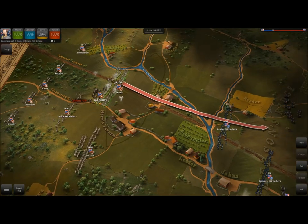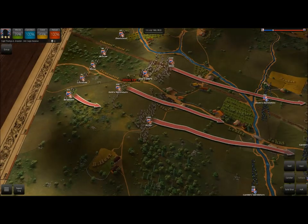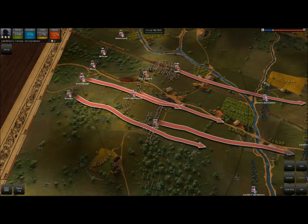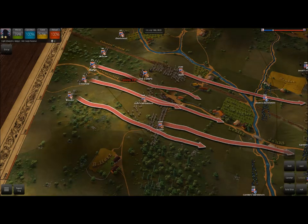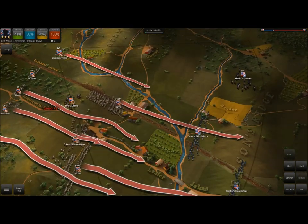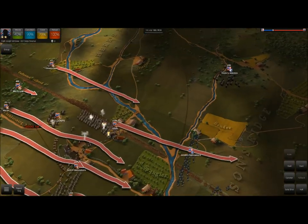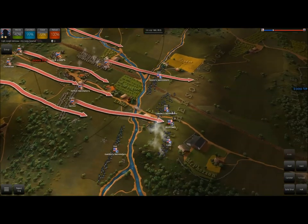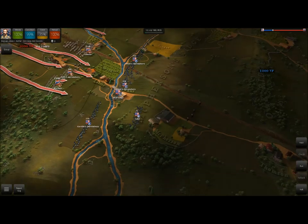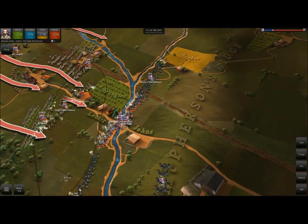The first thing I'm going to do is try to take McPherson's Ridge. This is generally my first move in this battle. So go ahead and start moving these guys up, move our cannons up as well so that they come in range. This is definitely the first time I've played the speculative Battle of Gettysburg as multiplayer, so I'm curious to see how that's going to work. I'm pretty sure those Vedettes are going to try to take this position over here.